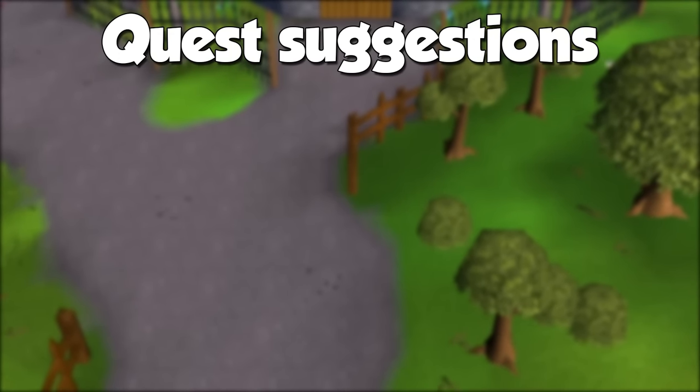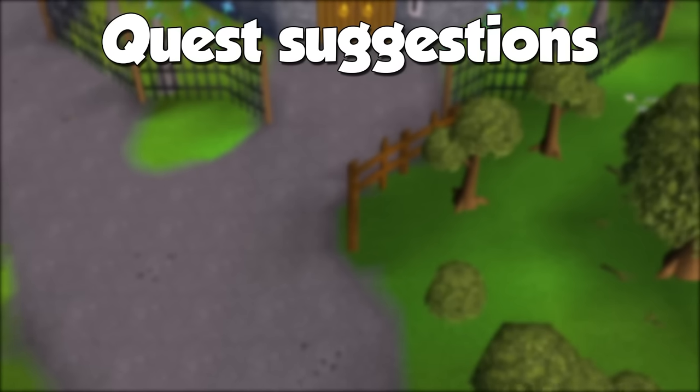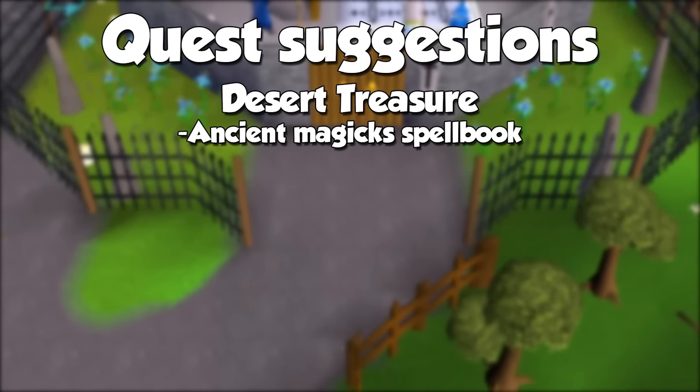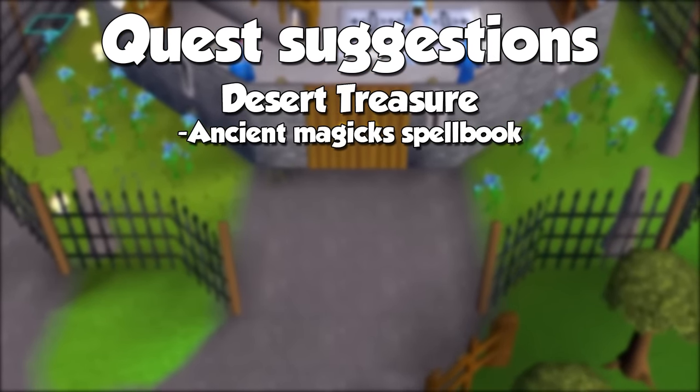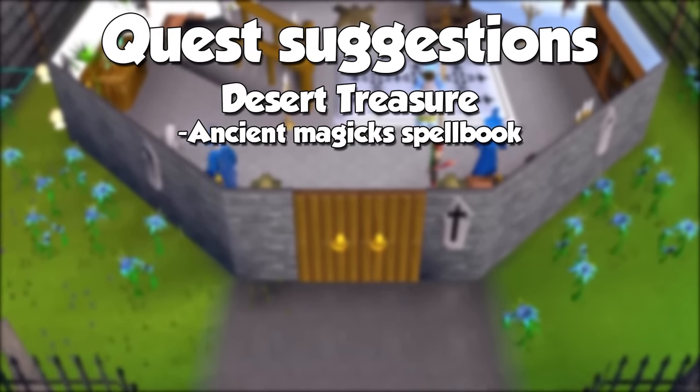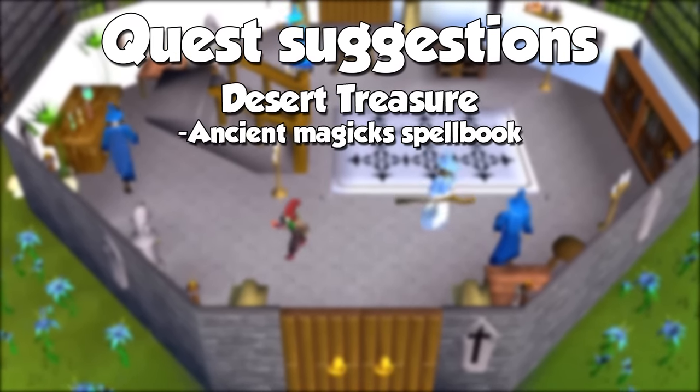For quests, I recommend not just for experience but also to gain access to some powerful unlocks. By completing Desert Treasure, you may use the Ancient Magic spellbook, which only consists of teleports and combat spells. This is needed for one of the fastest training methods, and overall a great addition to your account.